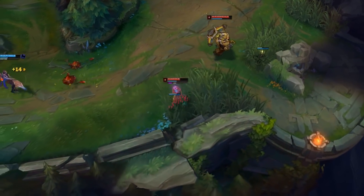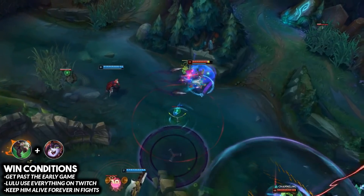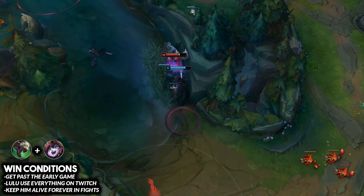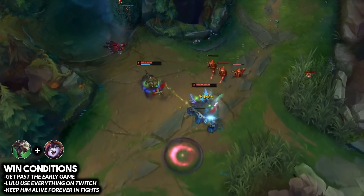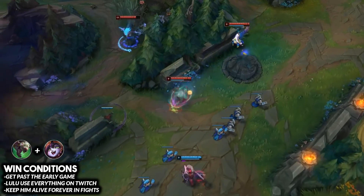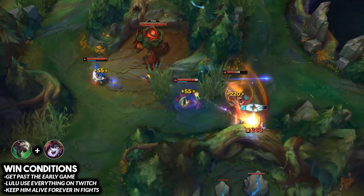The fifth combo is Twitch paired up with Lulu — a very underrated synergy for solo queue. Both champions are underrated right now, and Lulu just got buffed a couple patches ago. A lot of players forget how to play against Twitch, making the combo even better. At level six, Twitch can be in stealth and Lulu slaps her W and E on him, allowing him to come out of stealth and rain damage on the opponent.